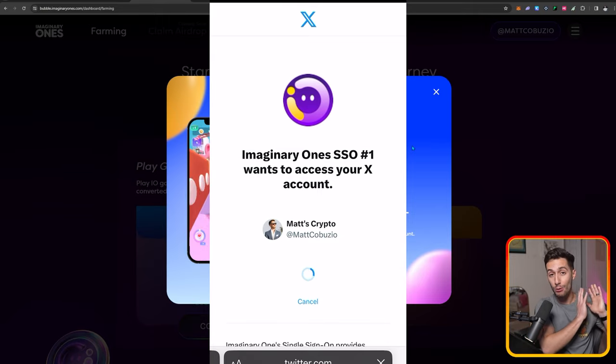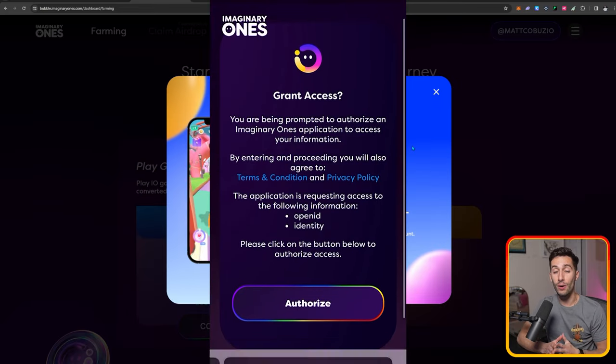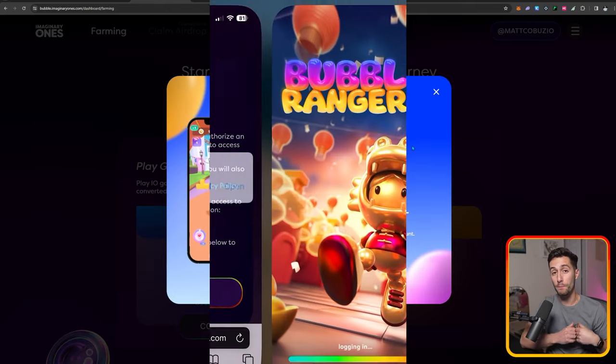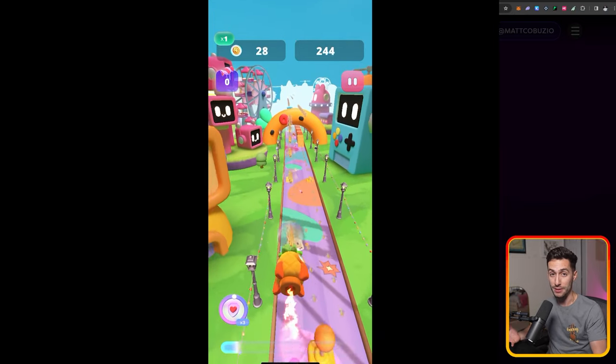To sign into your account and link it to your dashboard for the airdrop, you need to sign into your IO account that you've created on desktop or on mobile on the app itself. You basically just sign in with your Twitter, link your account in the settings, and then you're good to go and play Bubble Rangers to earn points that will ultimately be converted to Bubble Tokens when the airdrop happens.